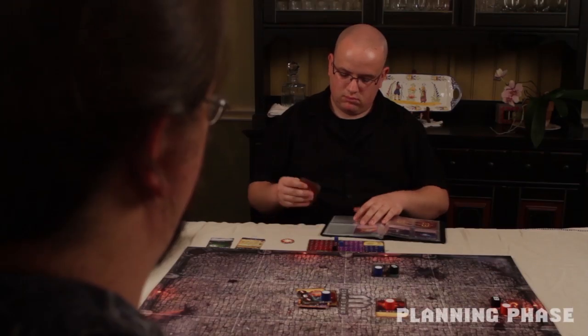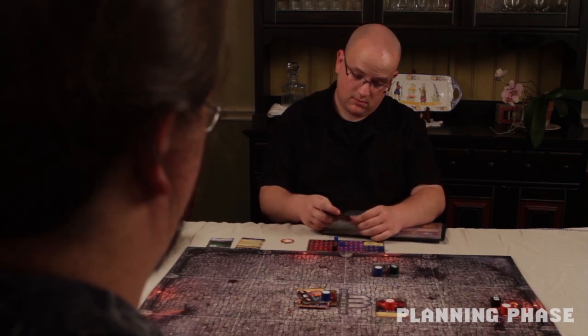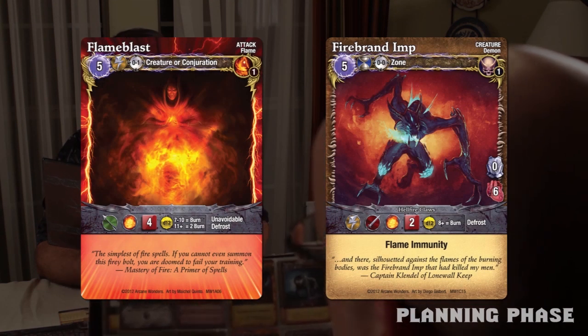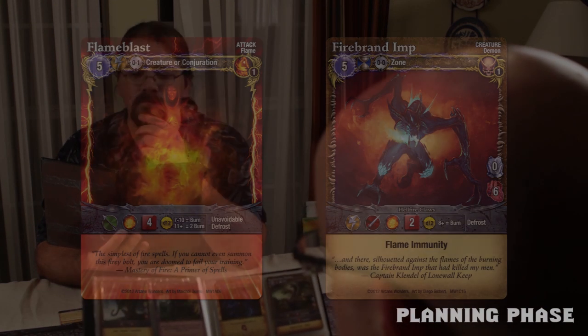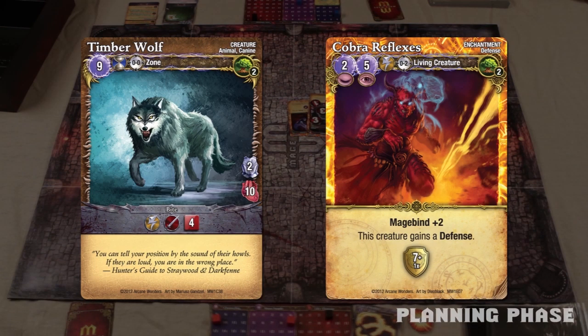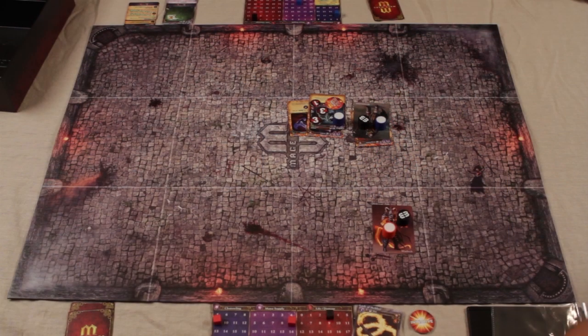Planning phase. The Beastmaster returns his unused Minor Heal to his spell book. The Warlock wants to even up the odds, so he prepares a Flame Blast and another Firebrand Imp. Meanwhile, the Beastmaster prepares for the worst, selecting his other Timberwolf and his Cobra Reflexes enchantment spell. Action stage, first quick cast phase: both mages choose to hold their quick cast actions for later.